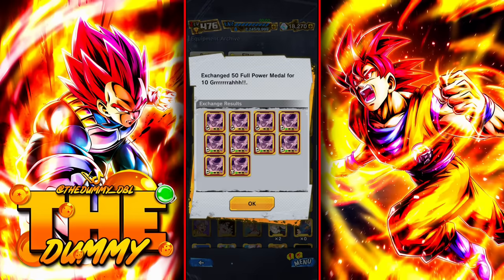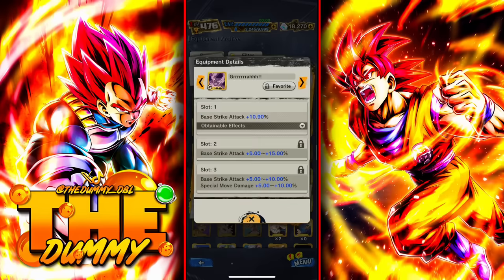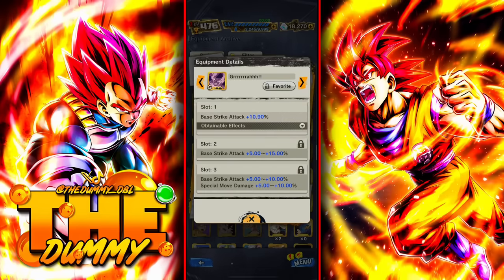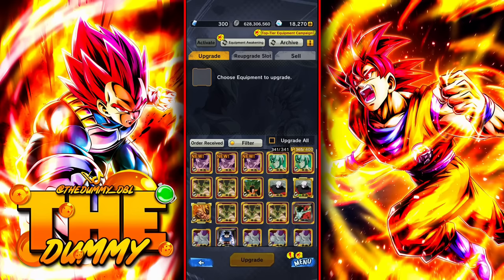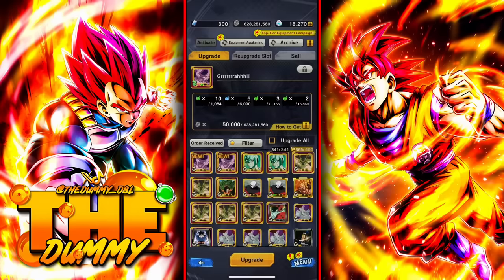If you don't really care about godly equipment and you just want it to be Z+, then you can get it yellow. But in my opinion, I recommend you get it red — because in case you want godly equipment in the future, you will feel like you wasted so many resources if the equipment can't be godly. Now that you have your equipment, you're going to upgrade it. If you're extremely lucky, you might get one of the slots yellow or red, but realistically you're not going to.